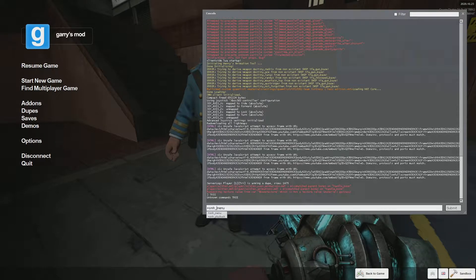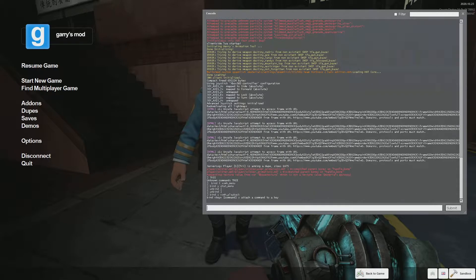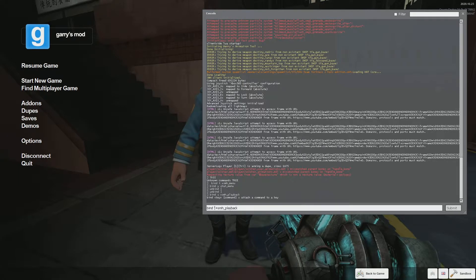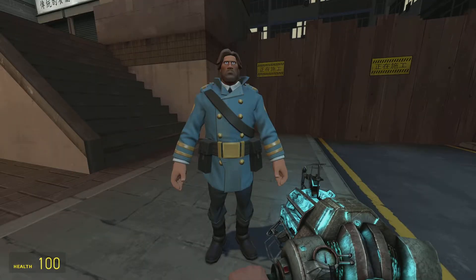SMH Menu. We gotta set a bind for it. I used to do 'bind t' — bind t plus SMH menu, pretty easy. So let's do 'bind [key] plus smh_playback'. That key doesn't work — let's try a different key. That key works. Now you have a bunch of keys set up, congratulations.